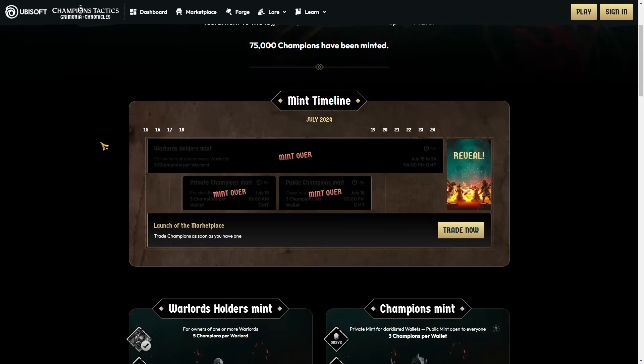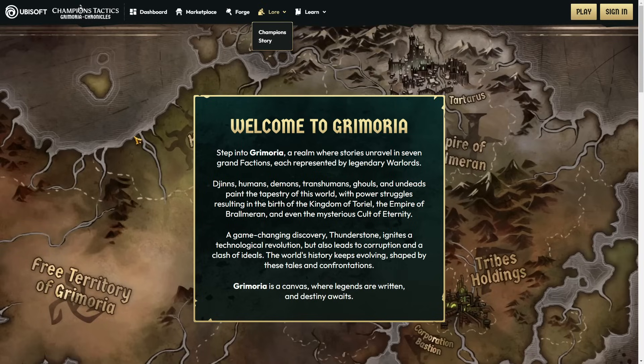All the champions are minted - there are no more champions. If you want to play this game, and trust me you don't, you have to go to the marketplace and buy those guys because they were here first. Welcome to Grimoire - a realm where stories unravel in seven grand factions: gins, humans, demons, transhumans, ghouls, and undeads. This sounds AI-generated. With power struggles resulting in the birth of the Kingdom of Toriel, the Empire of Brawlmoron, and the mysterious Cult of Eternity.